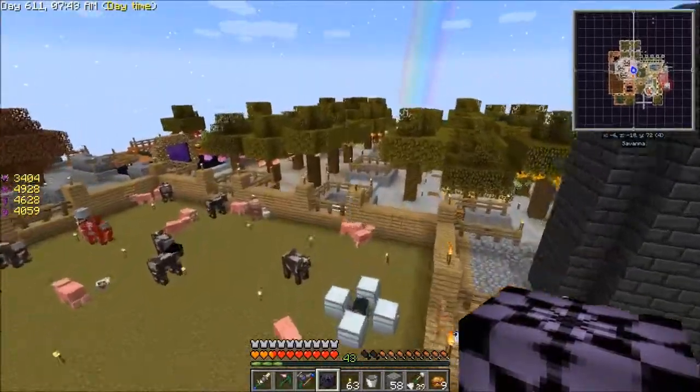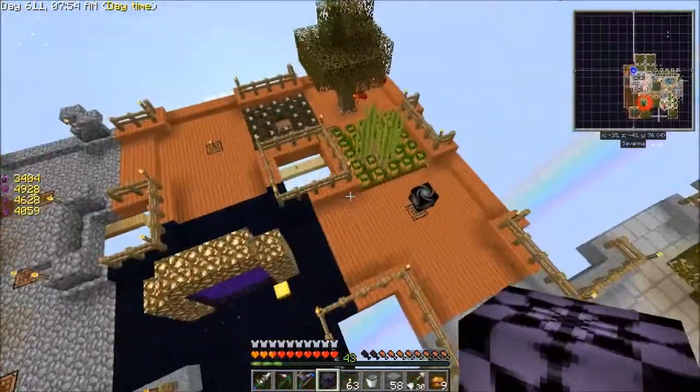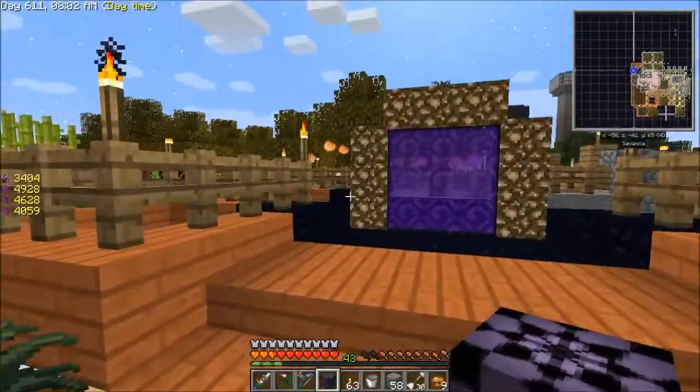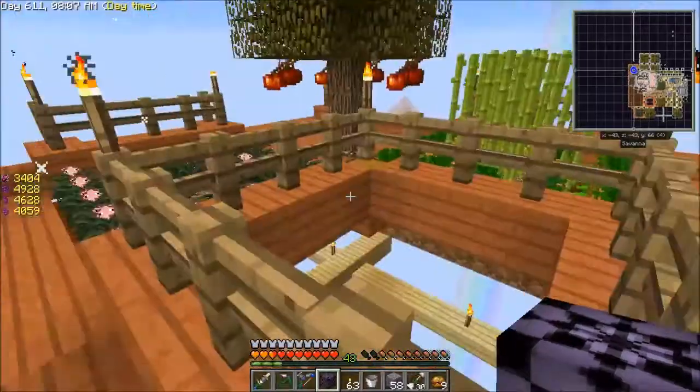No unstable ingots, no risk of exploding — this looks kind of cool. I'm recording this episode right after the last one so I haven't built any extra platforms yet. I'll put this next to the nether portal on that side, because the deep dark is on this side.